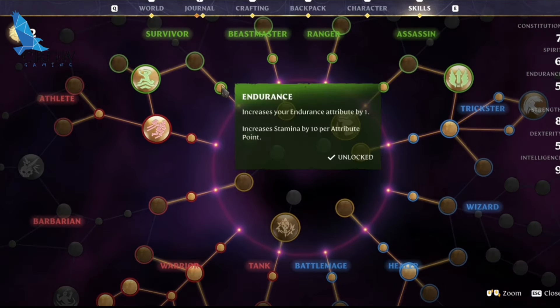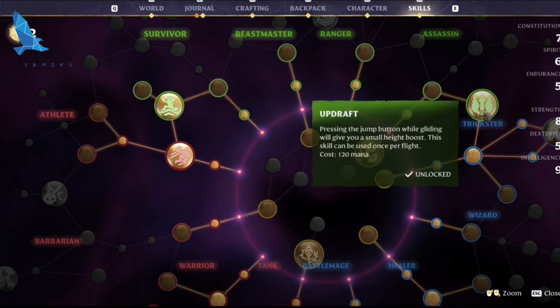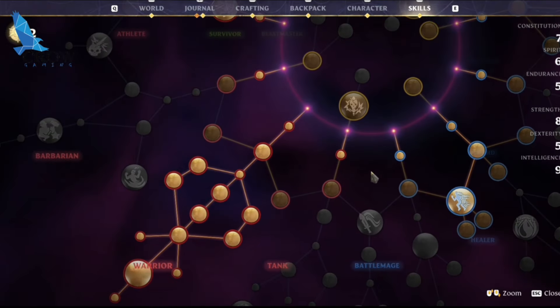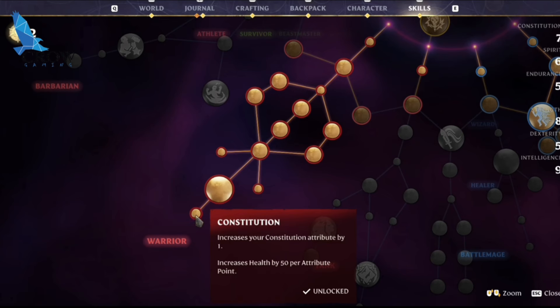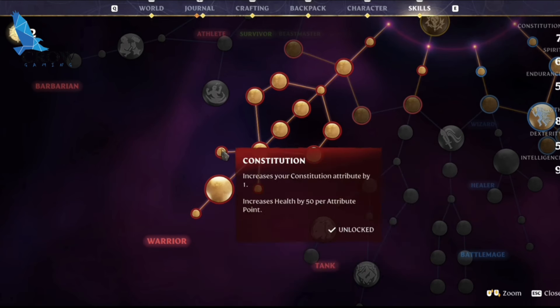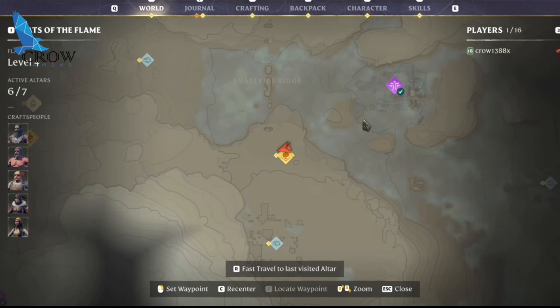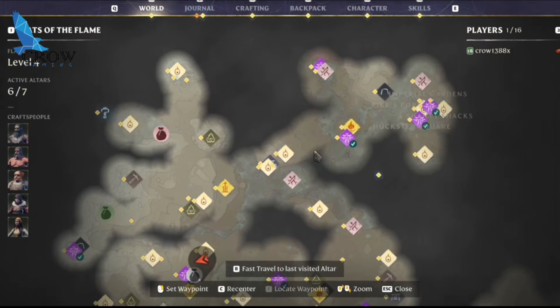Then of course we need the double jump — the skill that pushes up your glider — and the blink. Then I went all the way down the warrior tree because I want higher belly damage, cutting damage, and piercing damage.